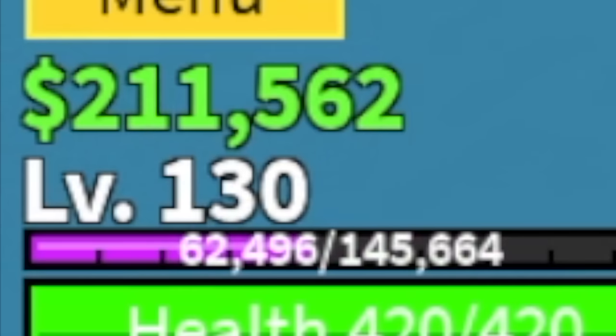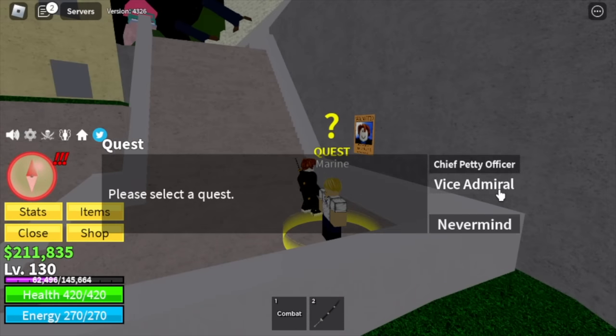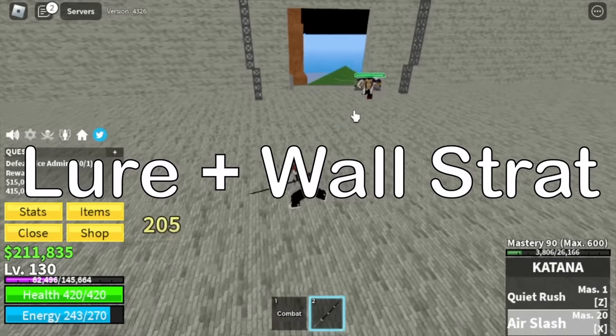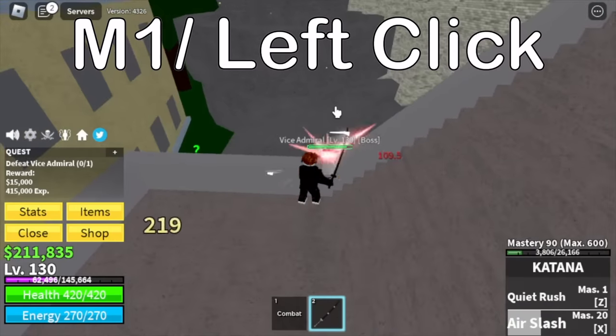When you reach level 130, you can now head to our next island, the Marine Fortress. Here, we're gonna defeat the Vice Admiral. Very easy — Lure plus Wall Strat. We're gonna lure him here, do some Wall Strat and that's it.